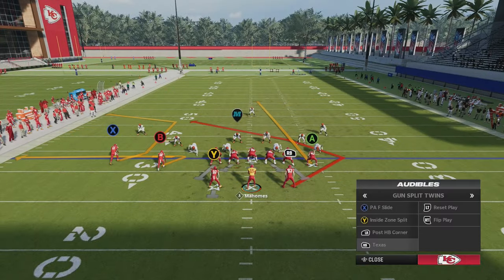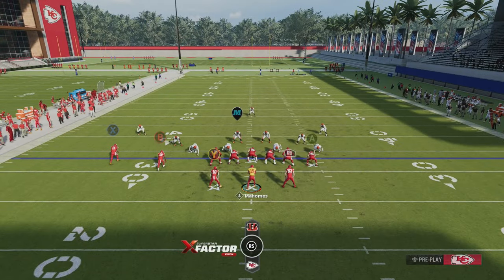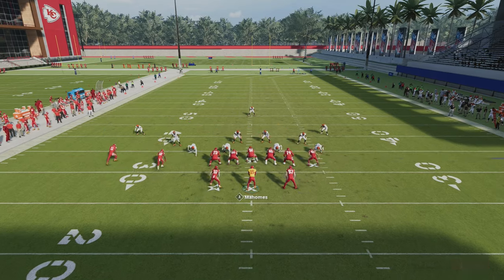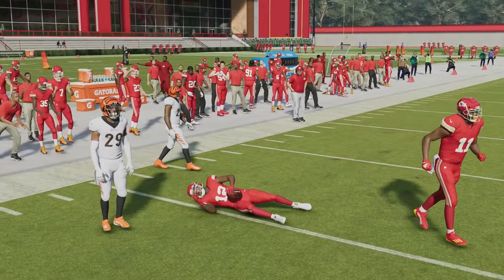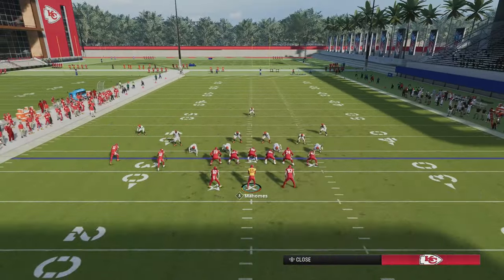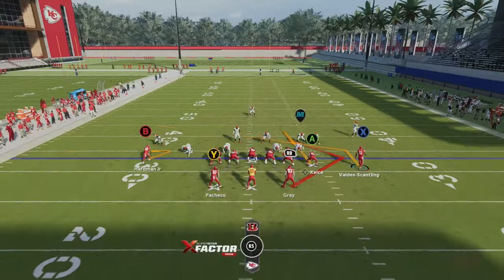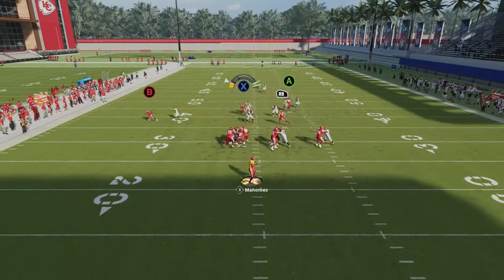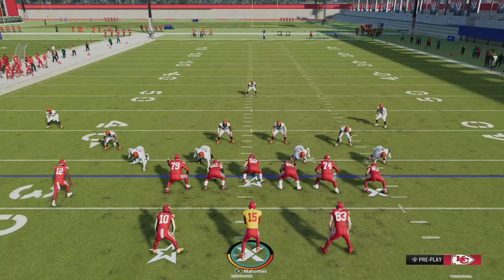The next play is Play Texas, and this is for your man coverage demons. Every route will beat man coverage — the C route, the zig route, and the Texas route. If it's not cover one, it'll also beat cover two man. You can make this even better by putting the running back on an in route. Keep it simple: look for the zig route, the Texas route, the in route by your tight end, and the C route. You can also put X on a streak and motion snap to make it look like the money play. Don't forget your curl routes and wheel routes against man coverage.